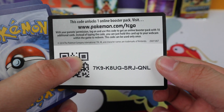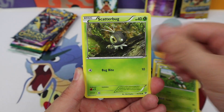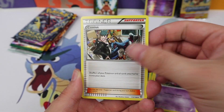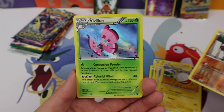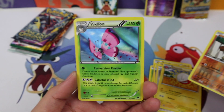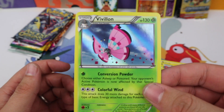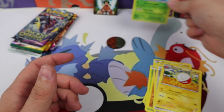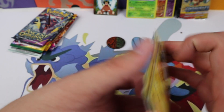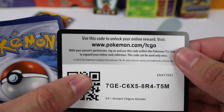One, two, three — and two. Hopefully we get good pulls. We have Voltorb, Skiddo, Scatterbug, Weedle, Rhyhorn, Whirlipede, Cassius, Electrode, Timbur reverse — and a Vivilion! That's one of my favorite holographics from XY Base because the Vivilion will change color depending on the region or language, just like in the actual Pokémon game and anime.